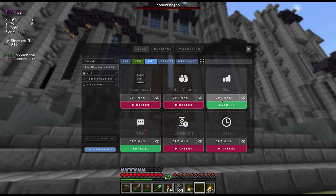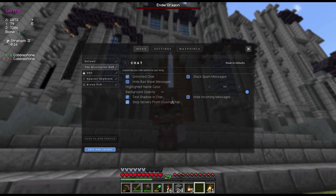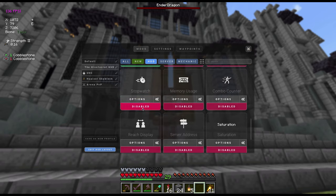We have the ping display, which shows the current TPS of the server you're on — mine is low because I'm on my own server. The chat mod lets you customize the chat, stop ban-wave messages, stop spam, and similar things — useful for bigger servers. We have cooldowns, which shows how many seconds until you can use a weapon at full potential, or an ender pearl — quite useful for PvP. There's also a clock displaying the current time, a stopwatch you can set yourself, and a memory usage display that shows what percentage of RAM Lunar Client is using.